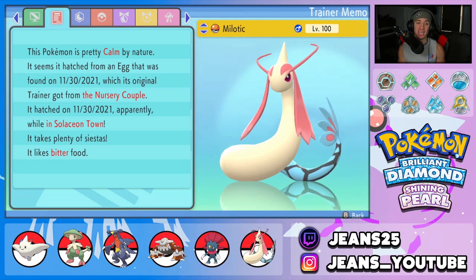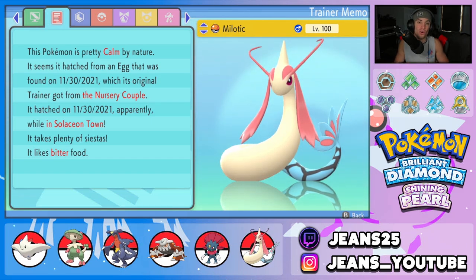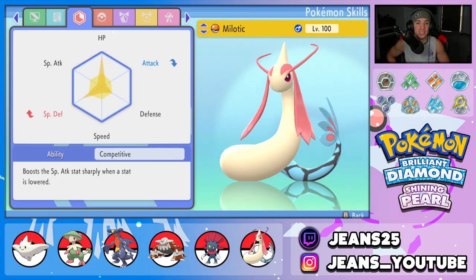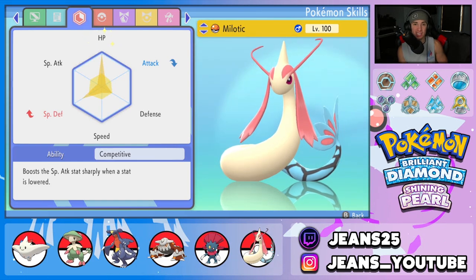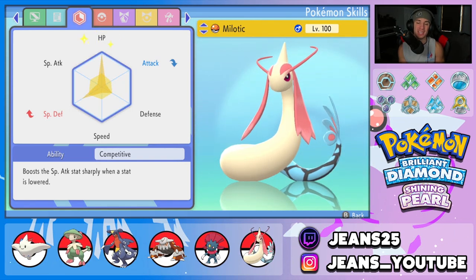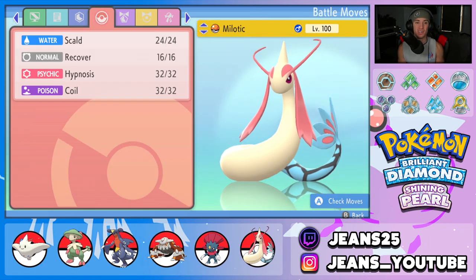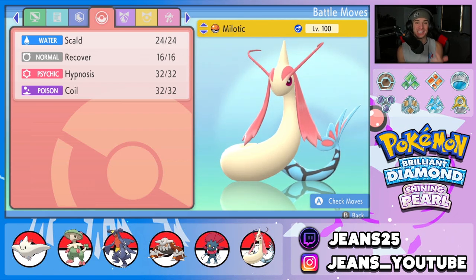Garchomp is running Rough Skin instead of Sand Veil since we don't have a sandstorm Pokémon on the team, and Jolly nature for the speed boost. Next is Milotic, which is really strong in this format because Intimidate is a huge factor — Competitive Milotic can control all the Intimidates on the field. It has a Calm nature for bulk, mixed EVs in HP, Special Defense, Defense, and a bit of Speed. The moveset is Scald, Recover, Hypnosis, and Coil.